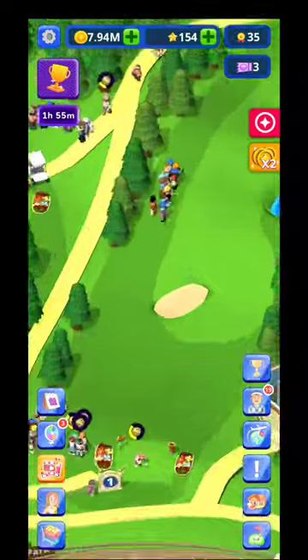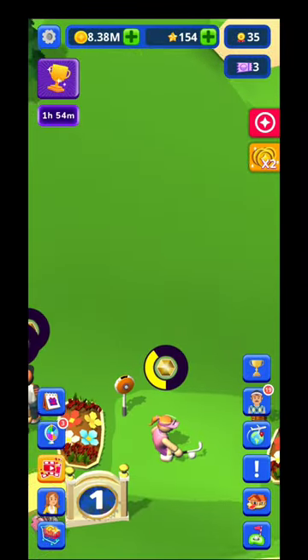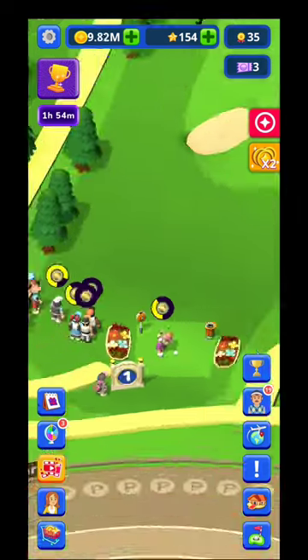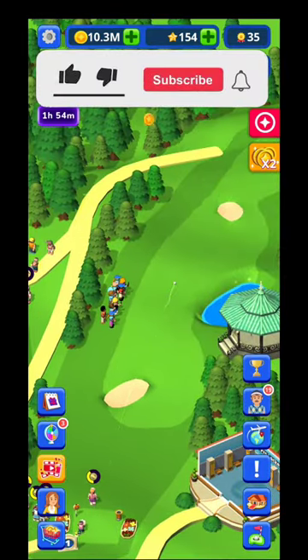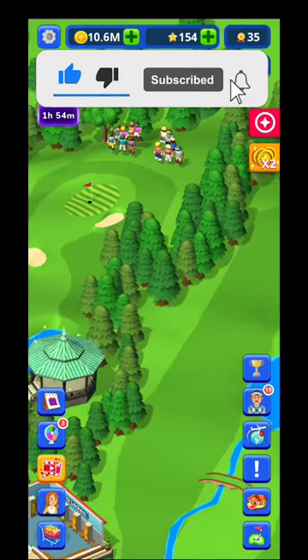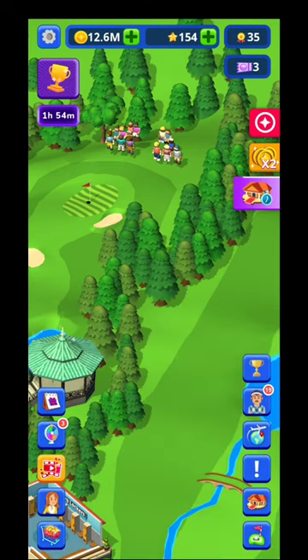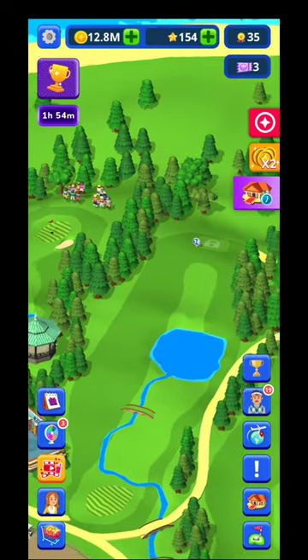You can zoom in to see what the players are doing — how they're hitting the ball. It's a funny thing, not high-end graphics, but definitely worth watching if you're a fan of golf. There are also lots of ad offers: you can double your money, or increase your profit for the next 15 minutes by watching an ad. You'll need to watch quite a lot of ads to fill up that bar, but the buff only lasts two hours, so even if you go offline longer you won't get it.